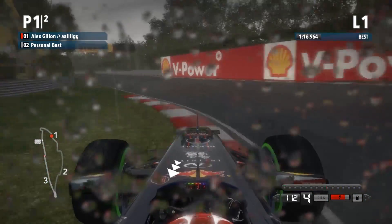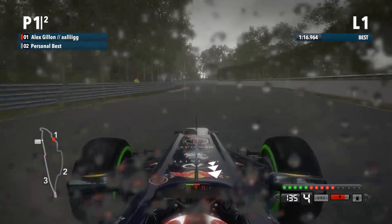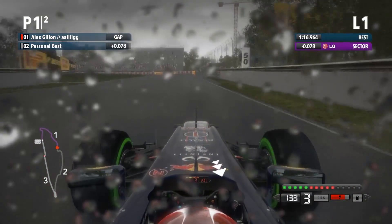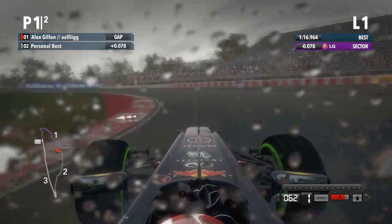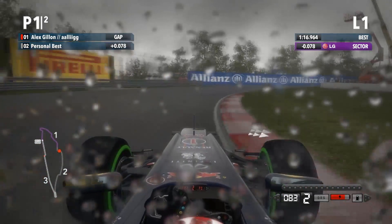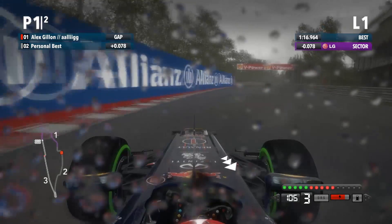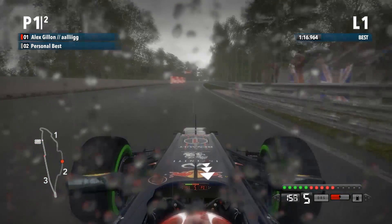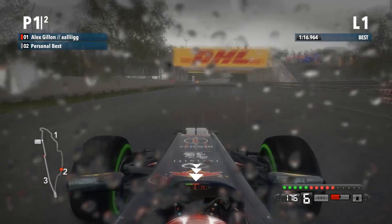Here we go - this is a big corner cut. You gain a lot of time through both these corners by cutting them, particularly that first part of that chicane. I think I gain about three tenths over my previous lap. I'll get a further seven or eight hundredths up on my previous. Coming through the chicane now - very tricky to get the power down in the wet, but just about managed to do it. Used about half my kerbs again.